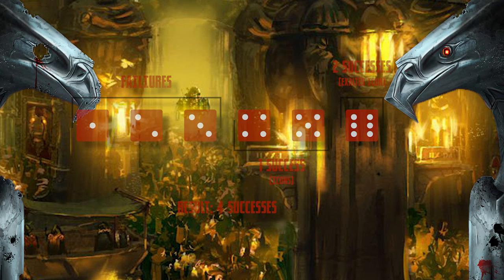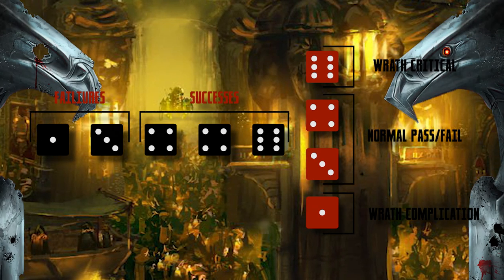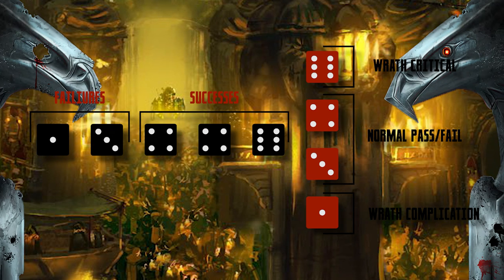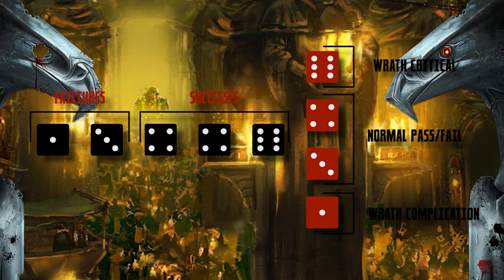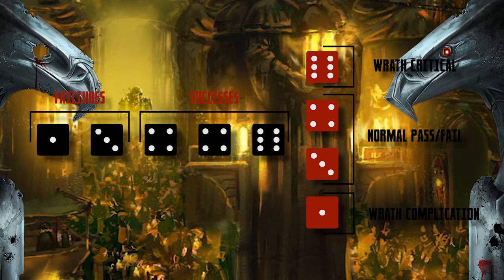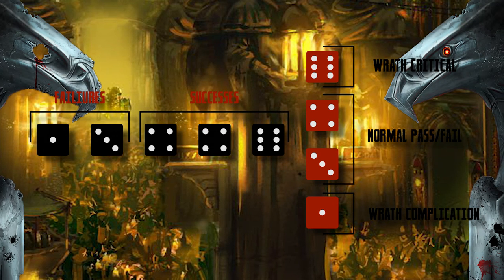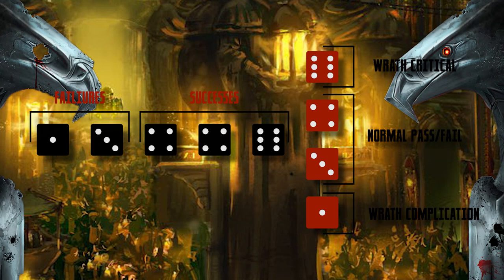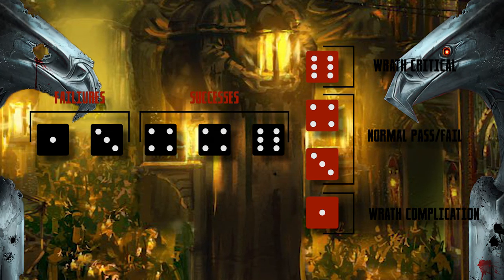As a general rule, bar a few exceptions, you will include one die of a different colour in your total amount of D6. This die acts as your wrath die. The wrath die acts just like the other dice, adding to your score, but with one exception. On the roll of a 1, there is a negative complication with the action being performed. This usually comes in the form of a narrative, but in combat situations it can also come as a weapons jam or similar effect.